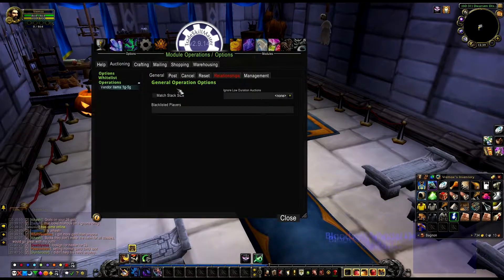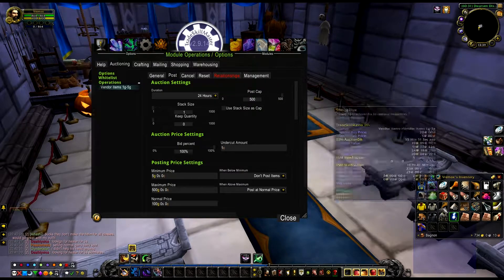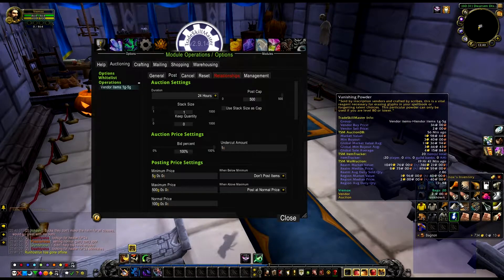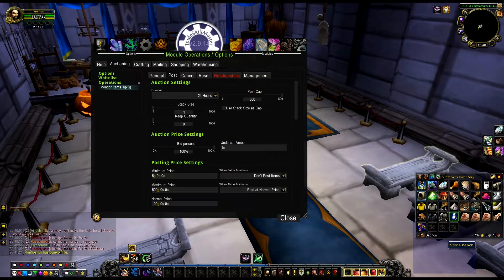Press OK, leave that, and go to Post. You can change the duration here - I would say 24 hours so it probably won't be cut off. For post cap, doesn't really matter - I've had it at 500. You're going to put those on as ones, so it's going to post as a stack of one rather than a larger stack.